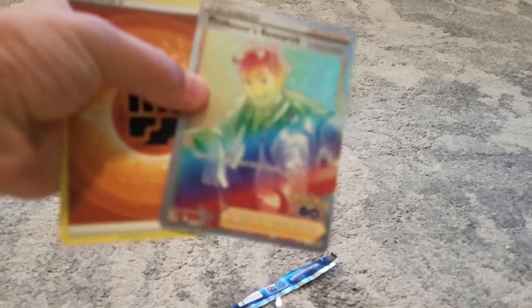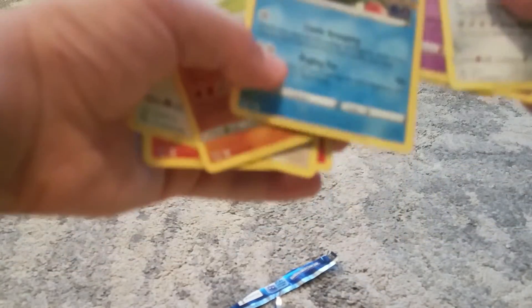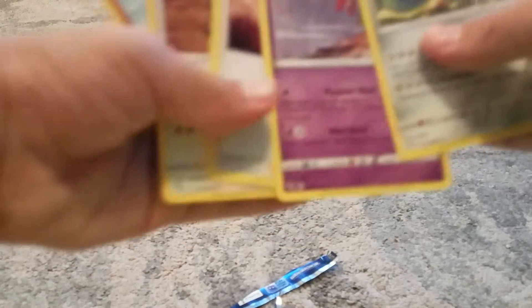Second pack. Here's all the other cards. That new mole — I wish that was a Ditto. Magikarp. Pinsir. Natu. Candela. And Steelix.